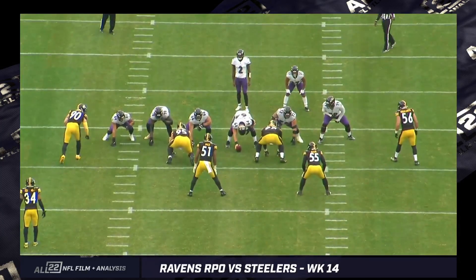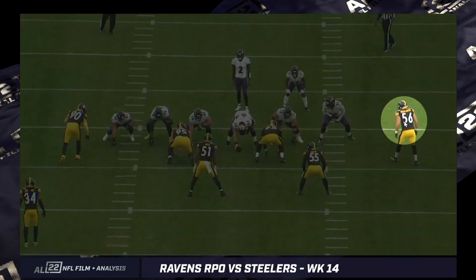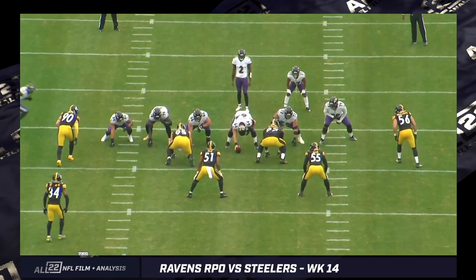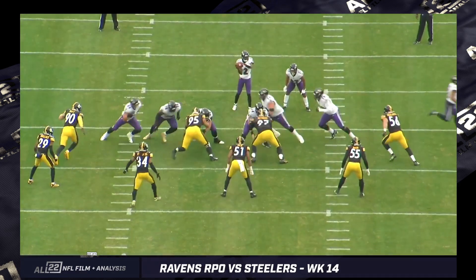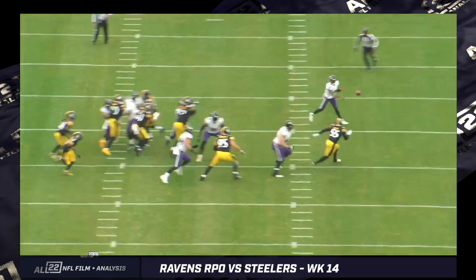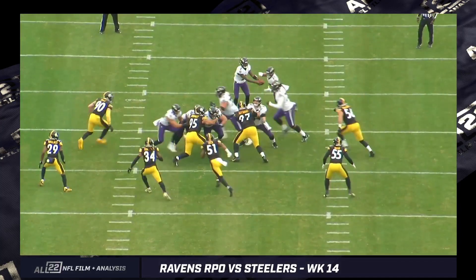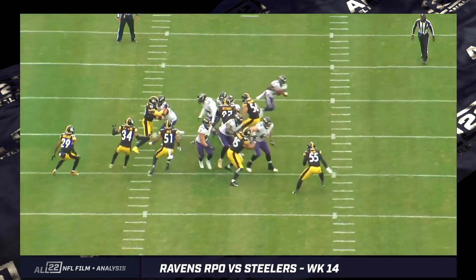Let's look at the end zone angle real quick. We're leaving Highsmith unblocked, pulling Powers. And Stanley lets you know it's a true RPO because he kept it when there's pulling linemen — this isn't going to be your pass pro scheme normally. So it's a quick decision by Huntley. Highsmith is going with the back. You guys already saw that from the All-22. Keeps it.